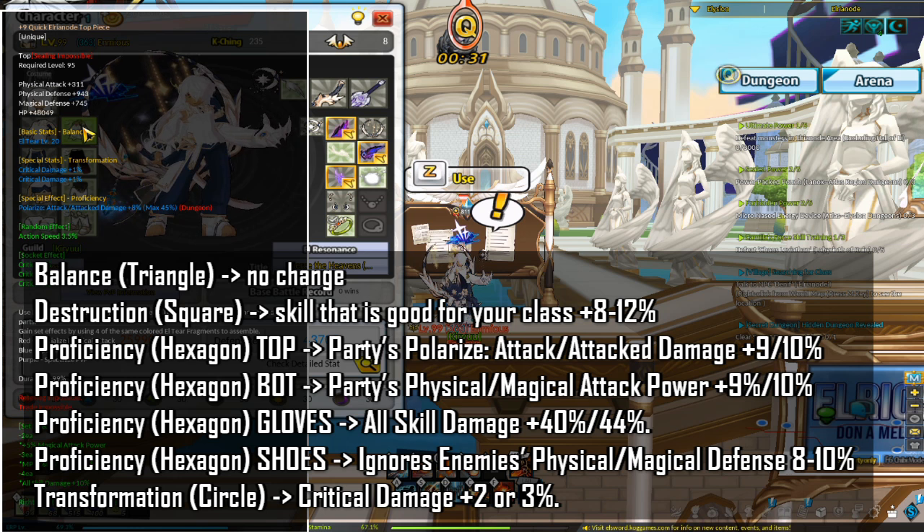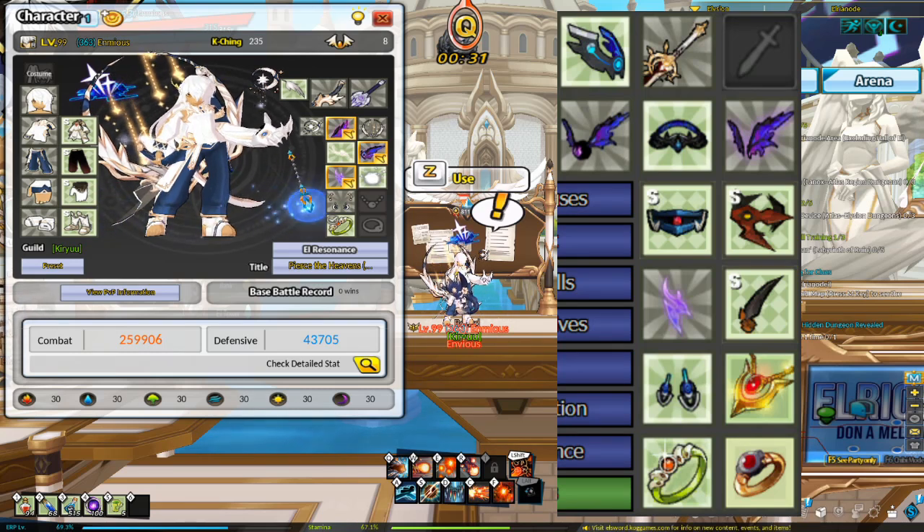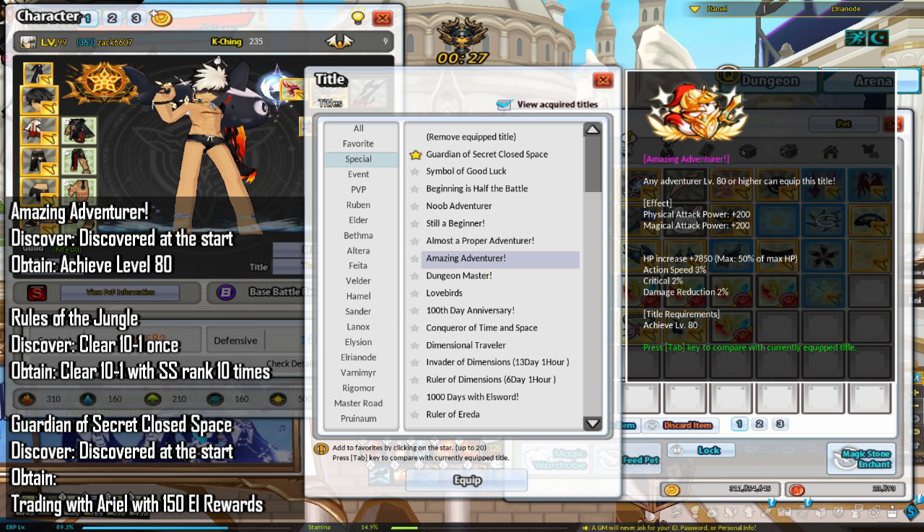For Transformation or circle effects, replace the Critical Damage 1% with either Critical Damage 2% or 3%. As for accessories, for new and returning players I recommend the accessory build shown on screen. For more information on how to get those accessories, please refer to the PvE accessory guide linked in the description. Regarding titles, you do get Pierce the Heavens from the event, but it is temporary.